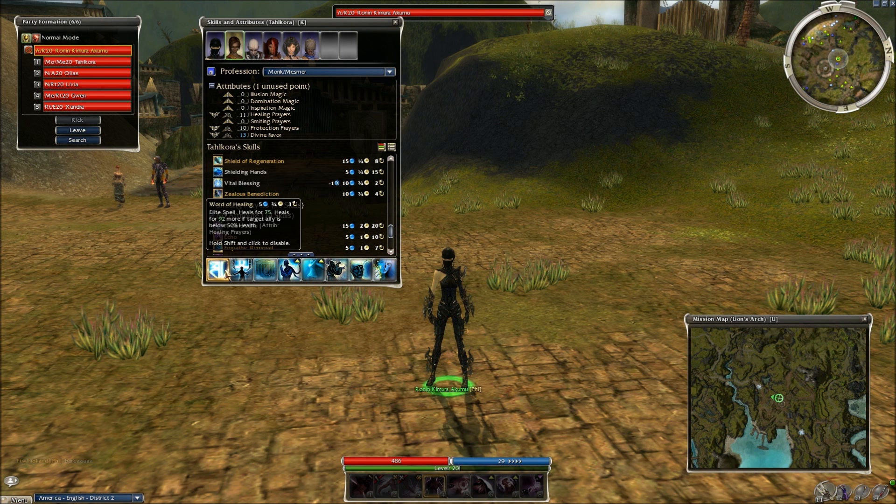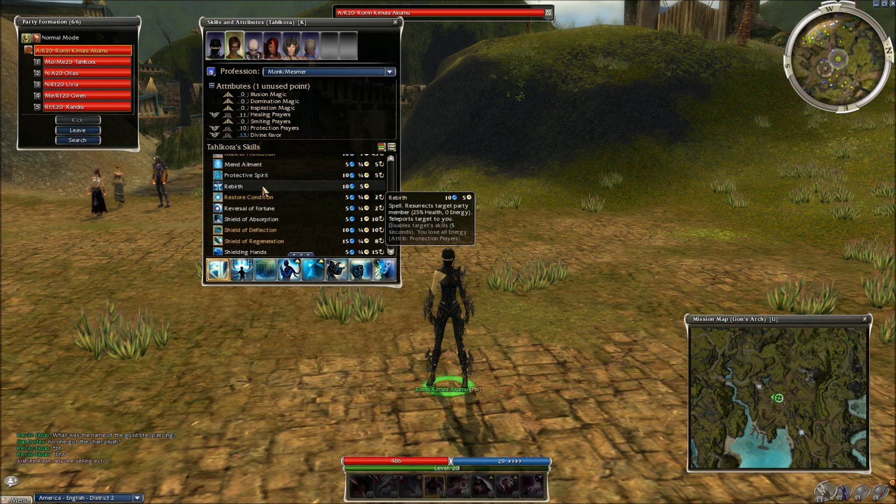Talcora is running Ward of Healing, Healing Ribbon, Heaven's Delight, Patient Spirit, Guardian, Dismiss Condition, Cure Hex, and Restore Life. I've gotten flack for using Restore Life because people think it's noobish, but it resurrects the party member with 53% health and 77% energy - letting you jump right back into combat immediately, throw down Way of the Assassin and Critical Eye, and start chaining attacks. Rebirth teleports them to you but gives only 25% health, no energy, disables skills, and completely nukes the monk's energy - which outside of combat can mean the death of your party.